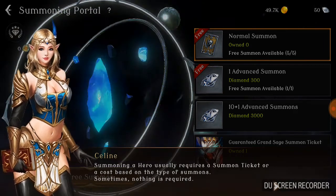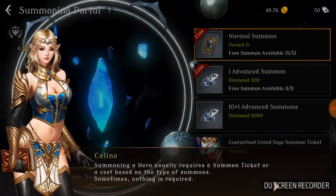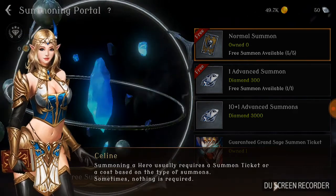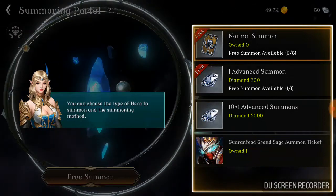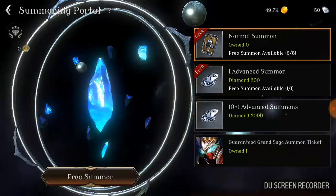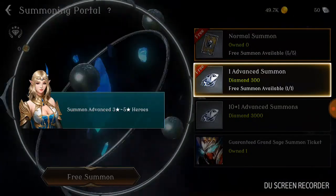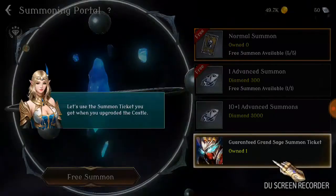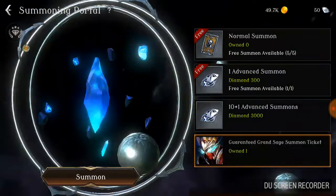There's a little pointer up here pointing to the basic summon — hit go on basic summoning. I am experiencing a little bit of slowness but that's okay, the game just got released. Only 10,000 downloads and 193 reviews when I was downloading it. I'm going to hit normal summon.